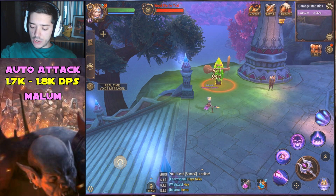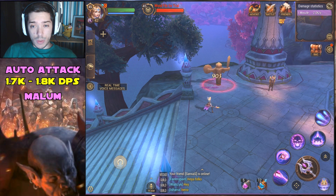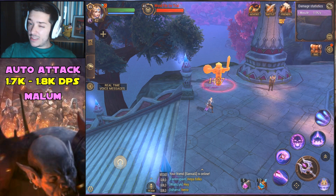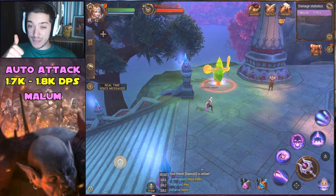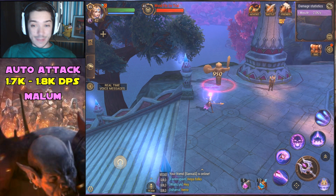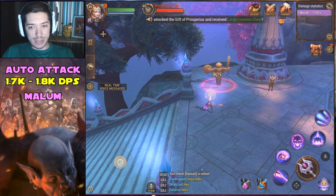It's pulsating roughly 970, 911, 940 — it does vary a bit in the damage. So 900 to 1,000 damage is roughly where it's sitting at with the pulsation of the green crystal. And that's the second proc already — we are only 40 seconds in. Two procs in 40 seconds, so one proc per 20 seconds. Thumbs up for that.